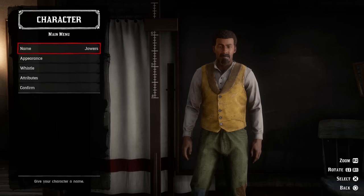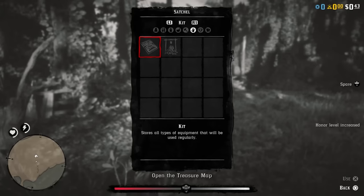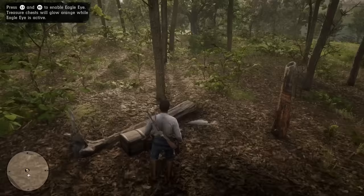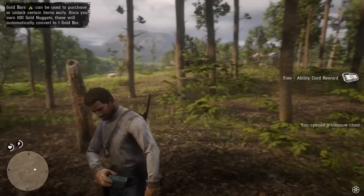Once your character is customized, you will go through the tutorial. You have no options here — it will guide you step by step through the basic story for Red Dead Online, through the mission select, and you'll also unlock a treasure map which gives you a good idea of how to start the game. From this point you are thrown into free roam, and this is where we can start being strategic about what you should be doing.